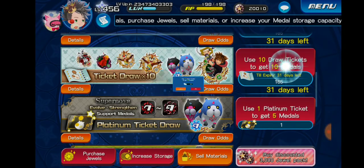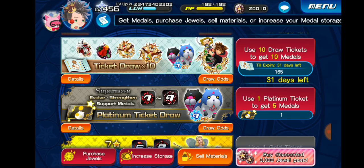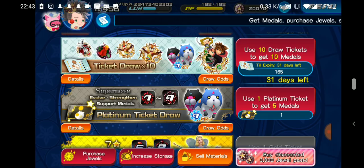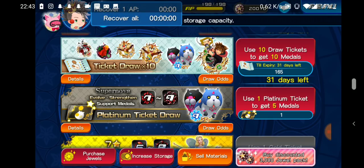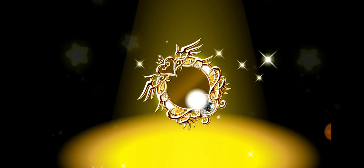Is that my last pull or do I have one more? I have one more. Let's do this last one. I'm going to wait for an even number — throwback to Spinebreaker's theory where even-number trait rolls and pulls were better. We'll see what happens. Yeah, this is our last pull, guys. Let's hope for something good.